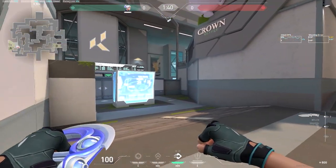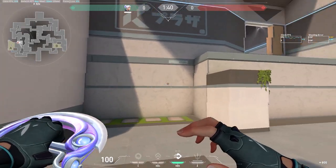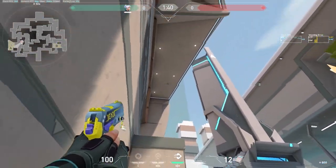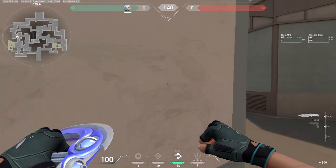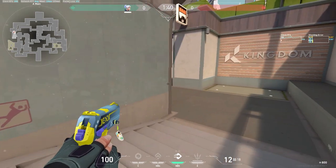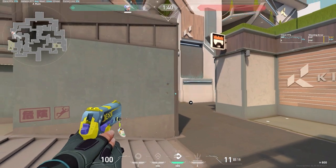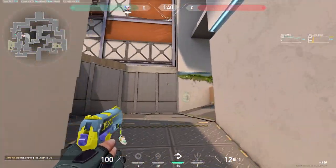So it looks like we have loaded into the map. A change right here — this little ledge used to hang over, you could hide under it, so they did change that. And they also changed this ledge right here, which didn't used to be here, so I guess this gives a new angle for players to peek up on the ramp.